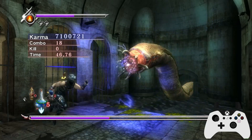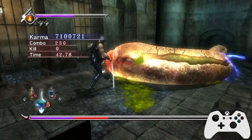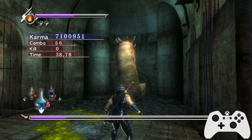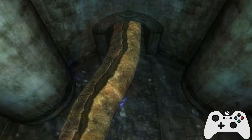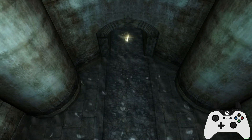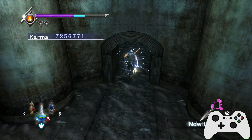It is actually disturbingly fun to full-combo this guy with shurikens, because it is possible. Be very careful getting the backflip here. It's not a huge problem, but if you're going away from the worm and you try and backflip, then when he does the swipe attack, it can actually knock you out of that if you're not careful.